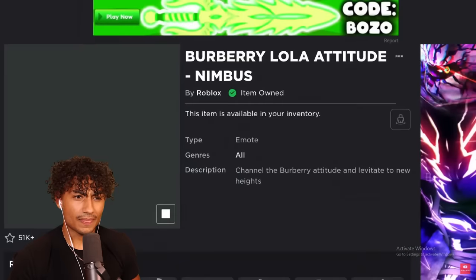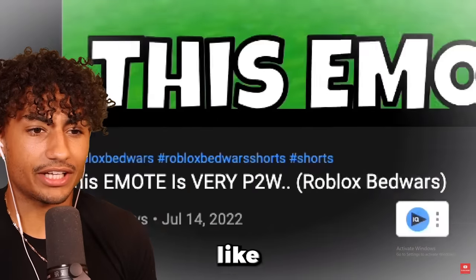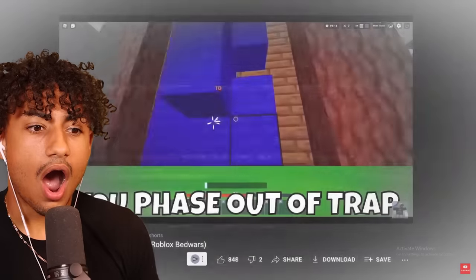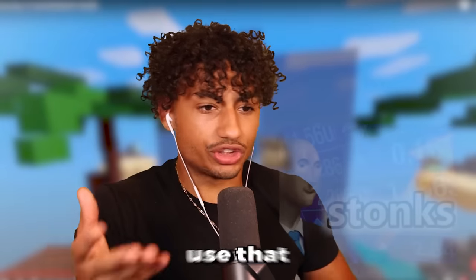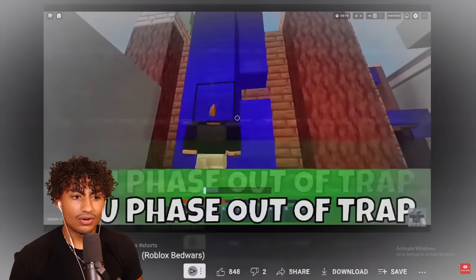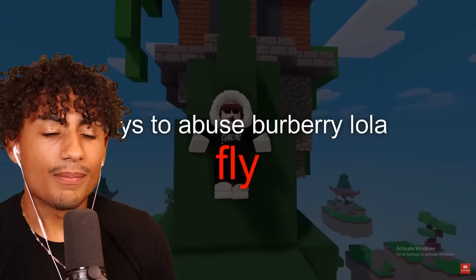Roblox recently added a free emote called the Burberry Alola, which gives you free fly hacks. But apparently you can use this emote to no-clip out of walls. So I'm trapped in this glass box — you can never get suffocated again! You just use that emote and boop, you're out! According to Horseman Dan, the Glitch Master himself, you can slide out from below. And yup, I just slid out. We might need to get that emote because that could actually be really helpful. I mean, nobody suffocates me — right? I have been suffocated before.